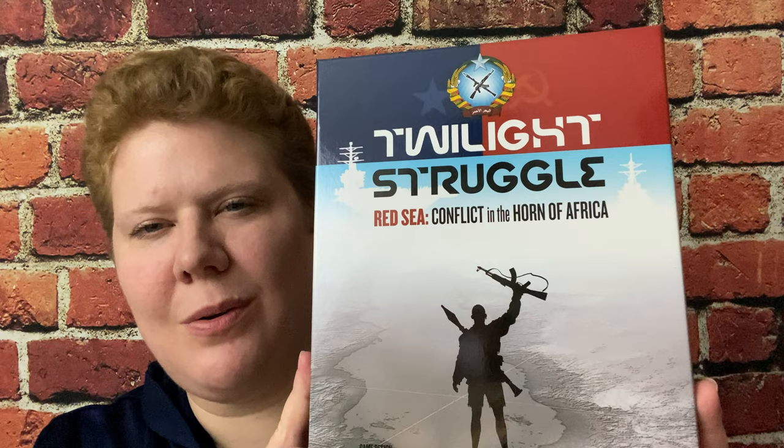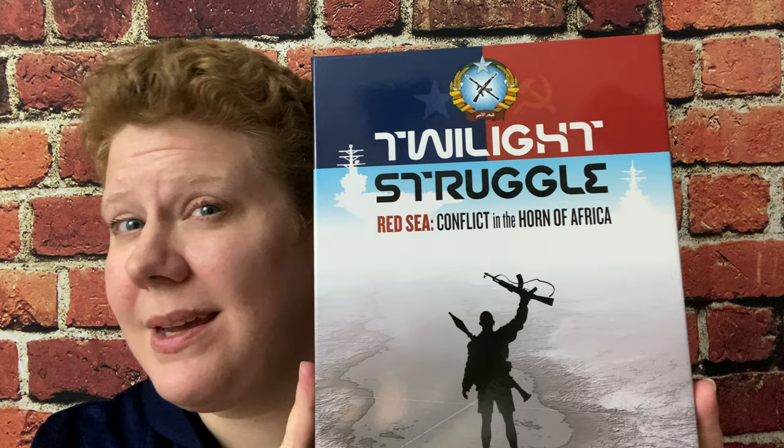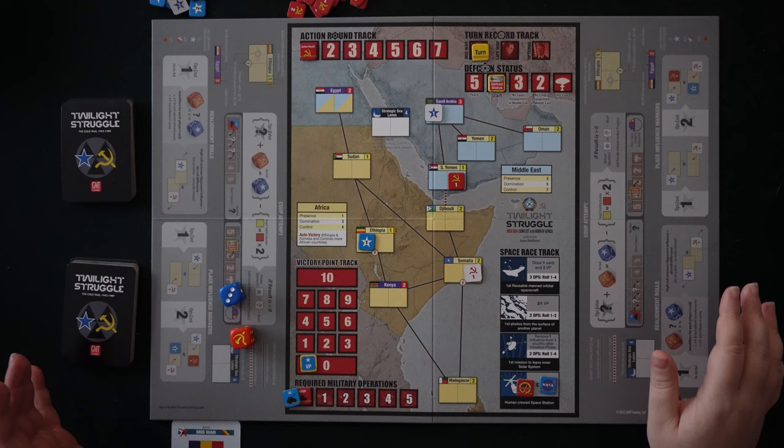Hey gamers, this is Liz Davison from Beyond Solitaire, and this week I'm going to be reviewing Twilight Struggle Red Sea Conflict in the Horn of Africa. This is a Twilight Struggle mini edition designed by Jason Matthews with a solo by Jason Carr.